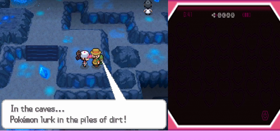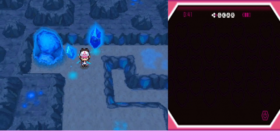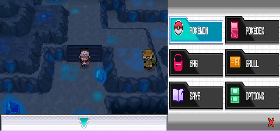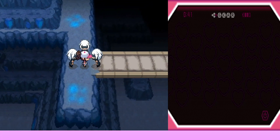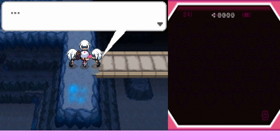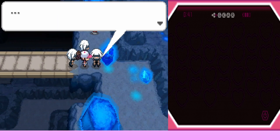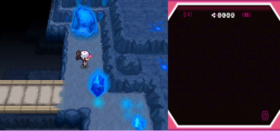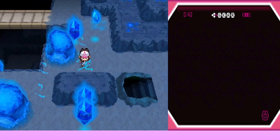Hardy says Pokémon lurk in piles of dirt in caves — something they already knew. They can't go one direction, so they proceed with Daramuka up front since the other two Pokémon have fainted. They go down to an area with a little bridge. The Shadow Triad appears and tells them Team Plasma is waiting down the stairs. They find a Hyper Potion and continue. A researcher is nearby but they move on.